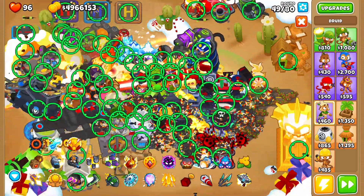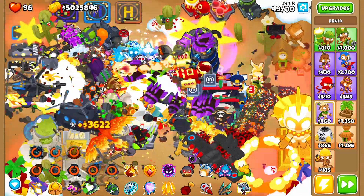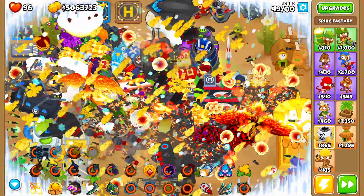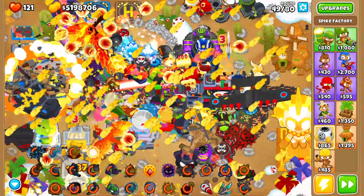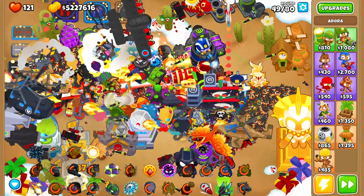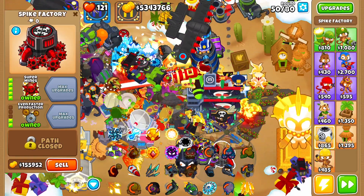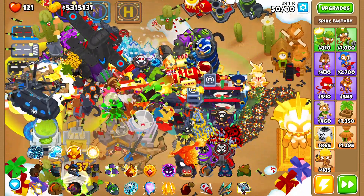Oh, I just sacrificed a tower - I literally sacrificed the tower to Adora. That's so stupid, I did not want that to happen. I think I sacrificed the spike battery. I have to be more careful with the abilities. Let's try and use the abilities properly - Homeland, let's use those, let's do all of these right now. This is getting kind of laggy, because that is a lot of stuff happening on the screen at once.